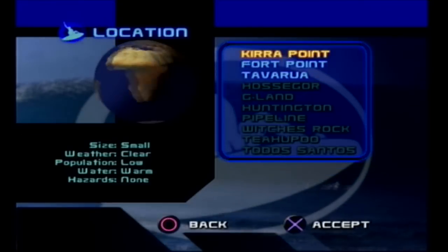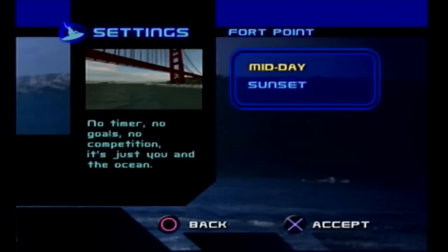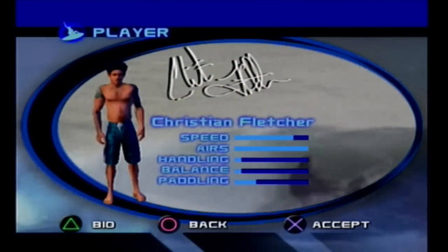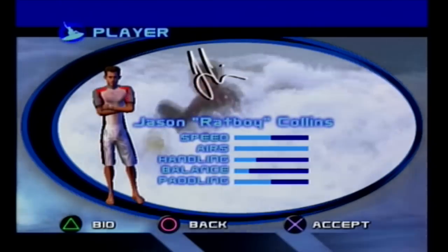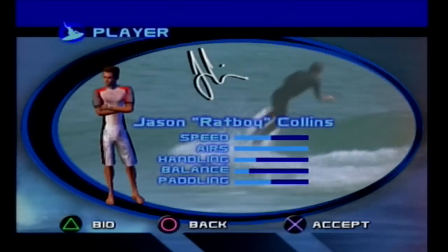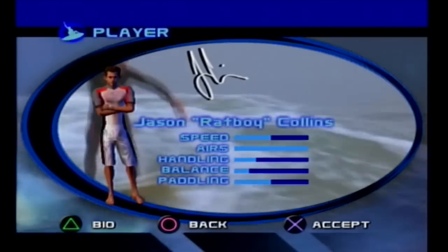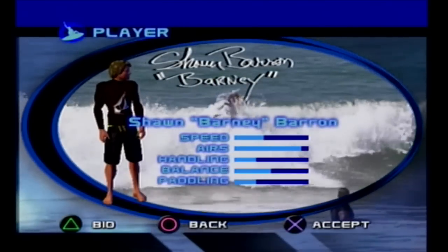They rendered that in like 0p. I think I'm getting better resolution on the camera picture. The manual says X button - the tutorial just tells you hold X and ride with the wave to get speed. Karma meter: depending on the way you deal with other surfers and creatures in the sea, your karma is affected. Why does Jason 'Ratboy' Collins get a nickname? He's the Ratboy. This guy's got full air and really good speed but really bad everything else.